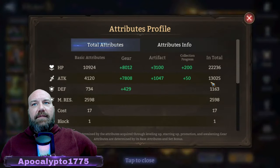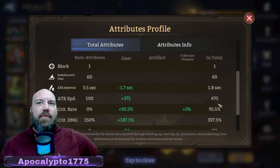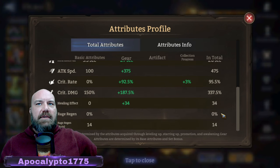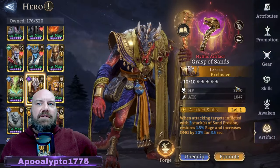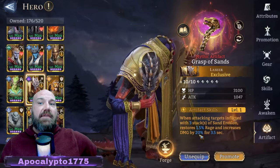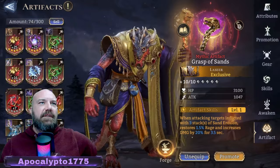I use him mainly for anti-healing, but if I could get his attack higher it'd be better. He's currently only at 13k with 475 basic crit cap and 337 crit damage — 330s is pretty good. I like that. Got his exclusive on there because of the rage regen and the extra 20% damage, so that's effective over a maxed generic piece.